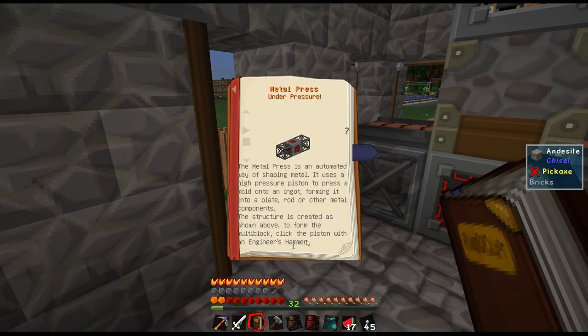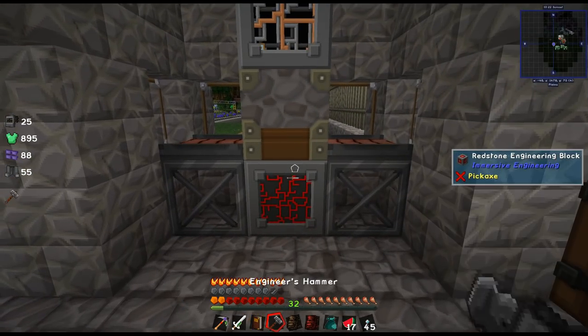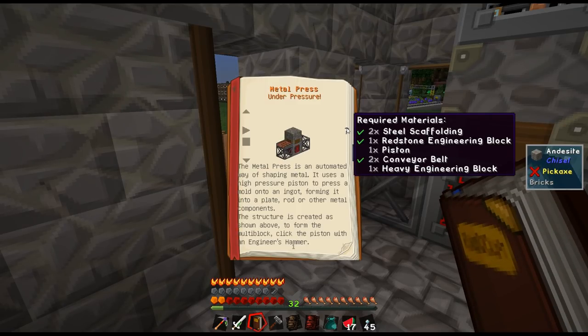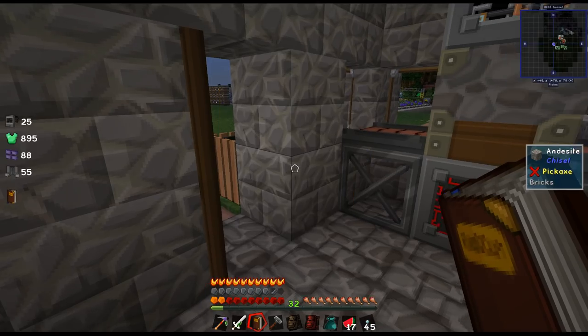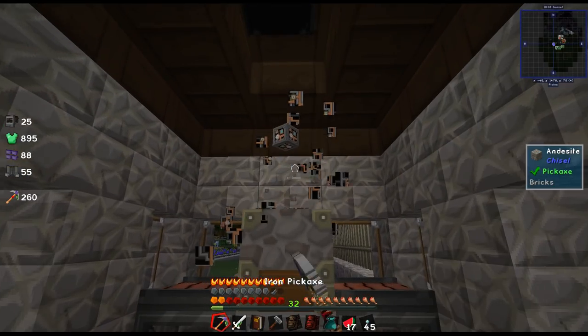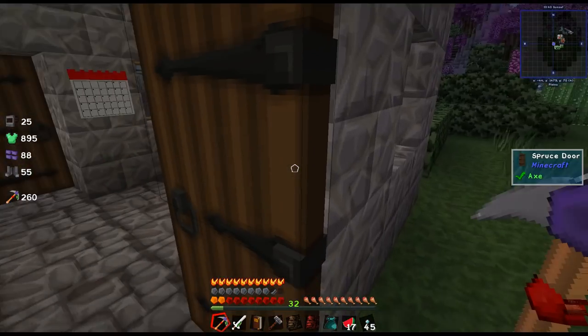Click the piston with an engineer's hammer. Wait — is it a sticky piston? I think that looks like a sticky piston. No — regular piston. Oh, it's a heavy engineering block. You've got to be kidding me. I get everything wrong. Okay, so I've got to make the heavy one. Sorry about that.